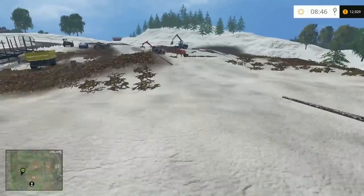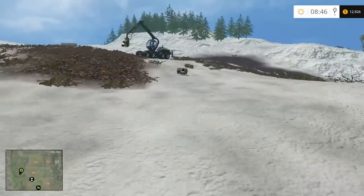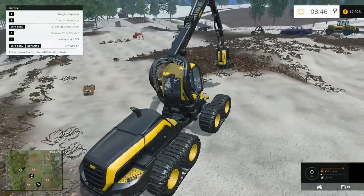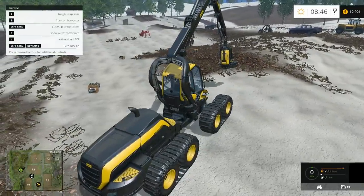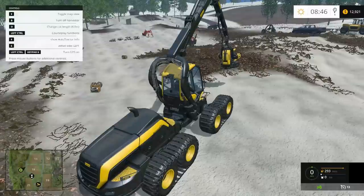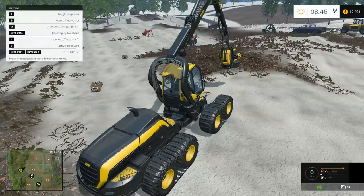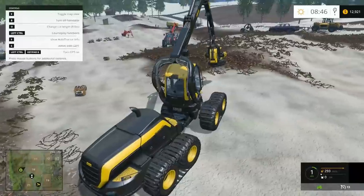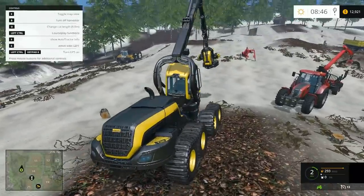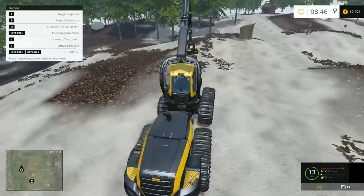Speaking of cutting trees down, this thing is now supposed to do eight meter long pieces, which I think will actually fit in our big truck a little better. Let's check — cut length. Oh, it doesn't give you the option to do half meters anymore. It always used to be one and a half, two, two and a half, three and a half, et cetera. Now it just does one meter increments: one, two, three, four, five, six, seven, eight — eight is the highest. I see no reason why not to do the highest.